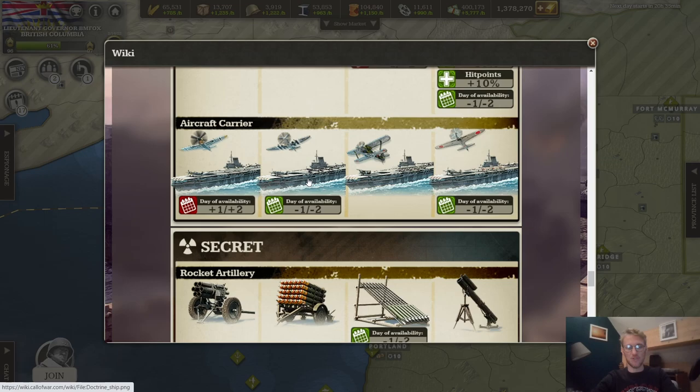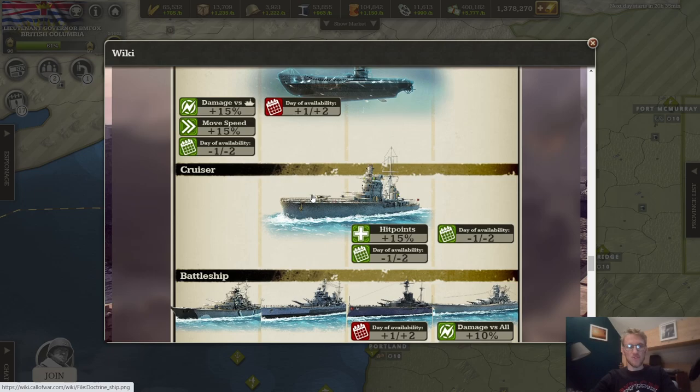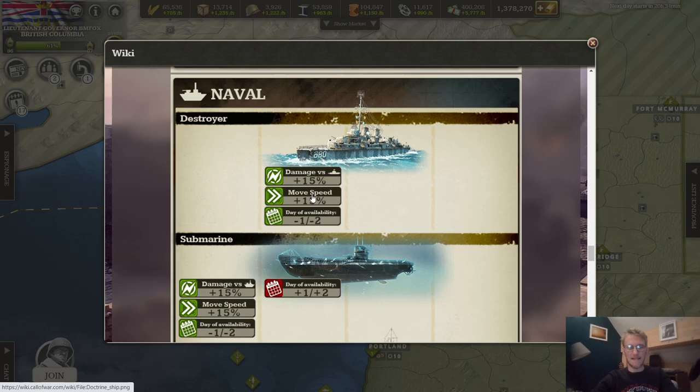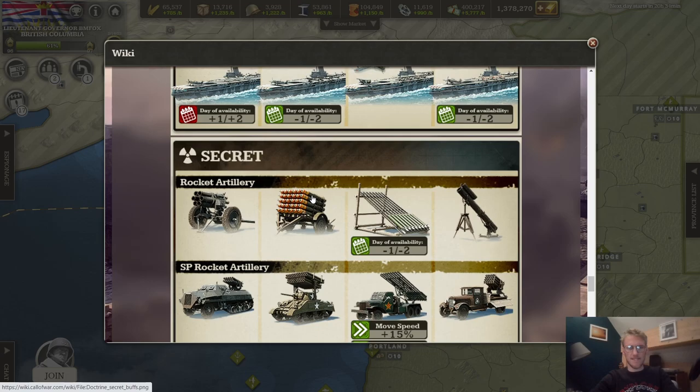The destroyer's research unlocks faster, which is great for protecting against the overpowered Axis submarines. The rest of the navy doesn't get bonuses, except the aircraft carrier unlocks sooner — useful if you want a naval invasion and want to bring your planes along. Overall the navy is mediocre; if you go into battle, make sure you have the numerical advantage.